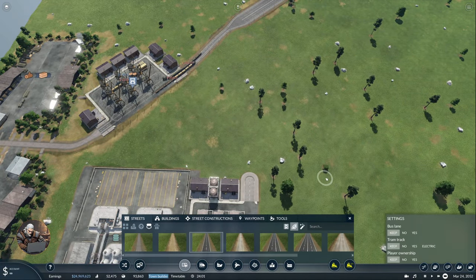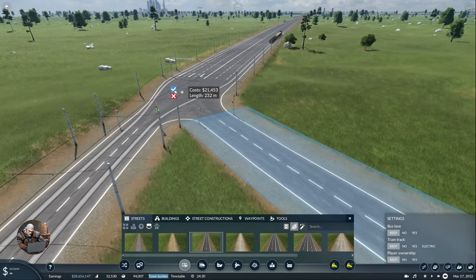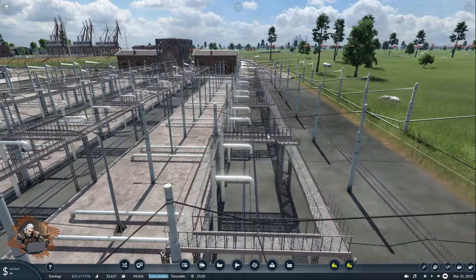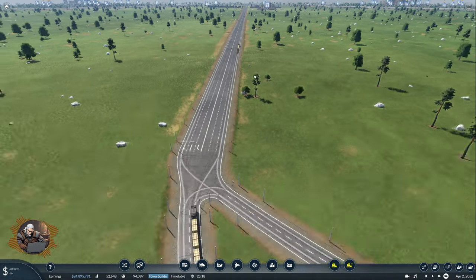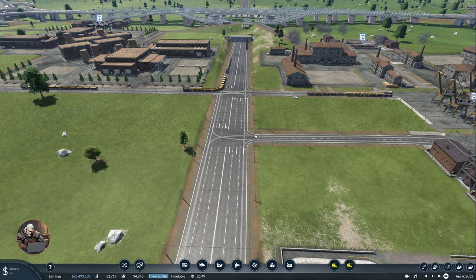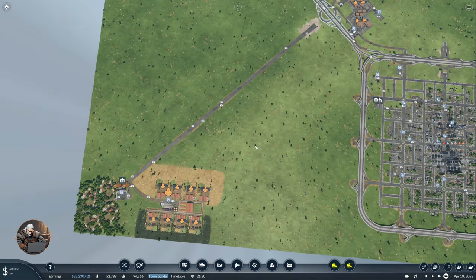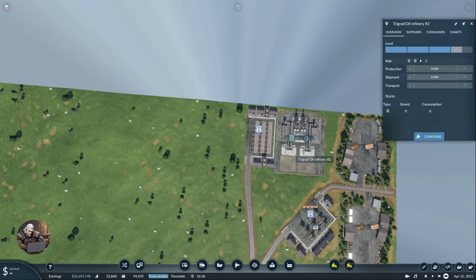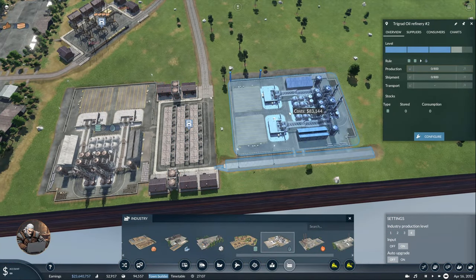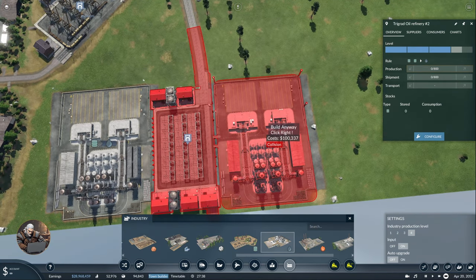Now we just have to connect this — perfect. And upgrade this section to tram track. This is not going to be very pleasant for the trams but it's what we can do here. Now the last thing is to configure the platforms. This one is two-to-one, so I need to place the other refinery — I forgot. It needs to be oriented like this with the connection here. Let's make it look nice.